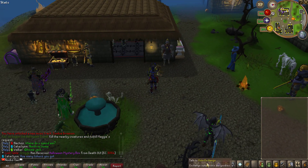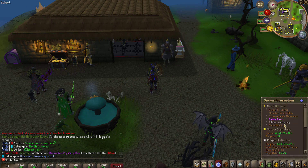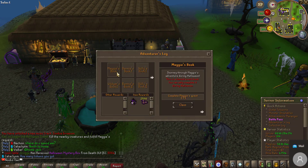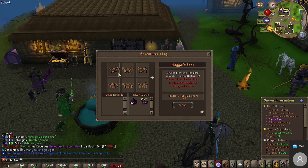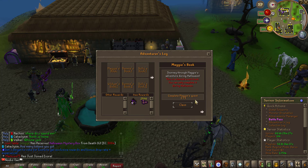Moving on, they also added a few other things combined with the Halloween event. To start off, the adventures log — you have Maggie's book right here, which is a brand new adventures log. In this log you will find things you have to complete, and for each one you complete you will get a Halloween mystery box and Halloween tokens. This is a limited event book — you can only complete it during the Halloween event, which will last until the 3rd of November.